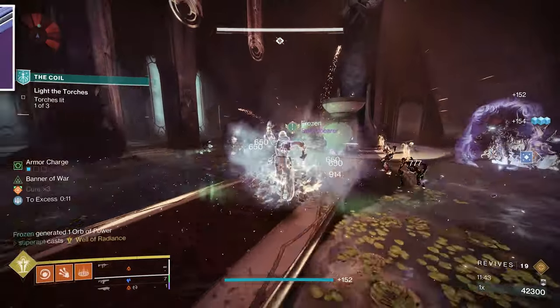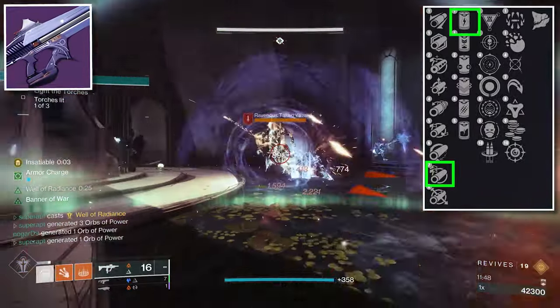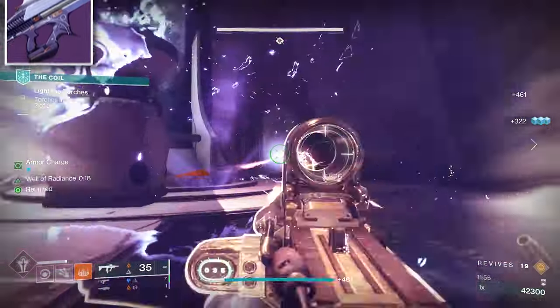Now on to the heavy weapon — a void linear fusion rifle. You need to run Arrowhead Break, Accelerated Coils, Reconstruction, and Precision Instrument. The recommended masterwork for this weapon is Stability.